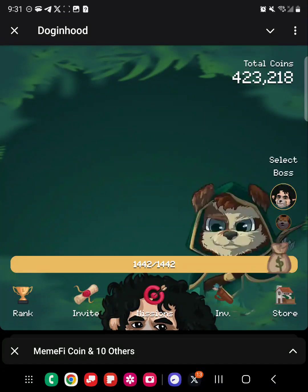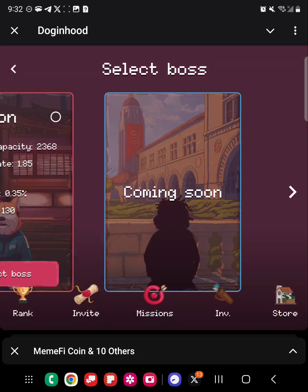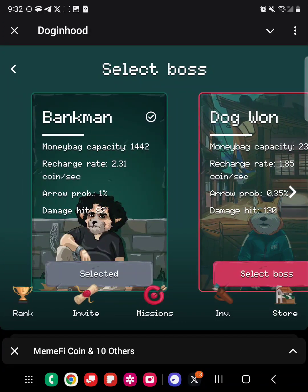Quick video for Dog and Hood — they have a few updates I want to cover. I'm pretty sure you guys have seen it, if not you're going to see it right now. We have another boss which is Dog One. There's a difference between Bank Man and Dog One, and that's basically the attributes such as the money back capacity, recharge rate, error probability, and damage as well.